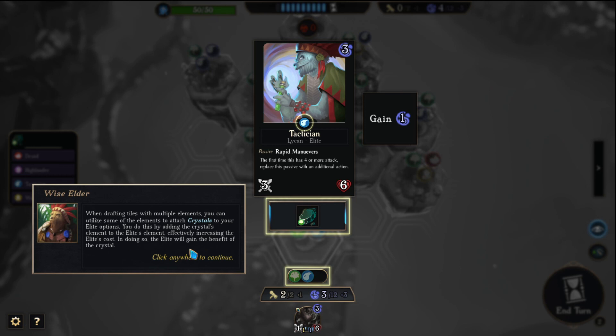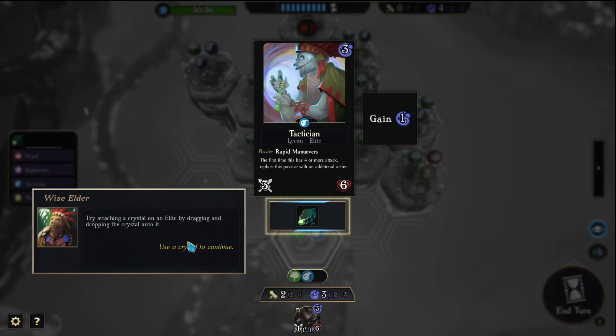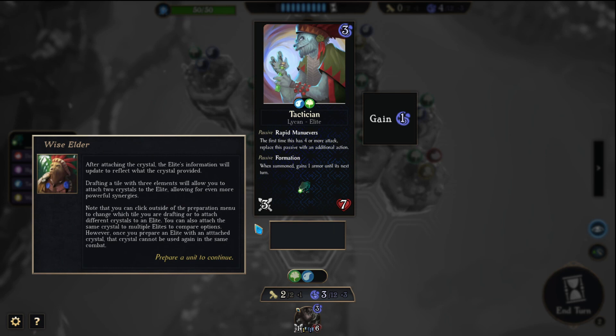Try attaching a crystal to the elite by dragging and dropping the crystal into it. After attaching the crystal, the elite information will update to reflect what the crystal provides. Prepare a unit for combat.